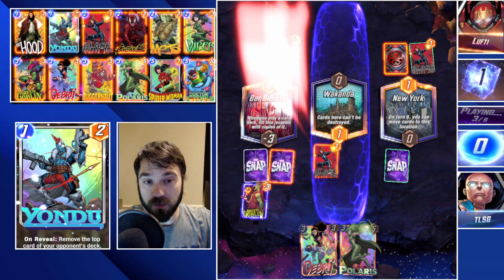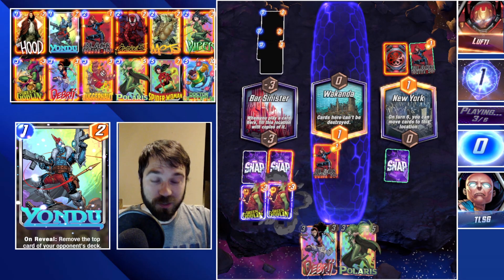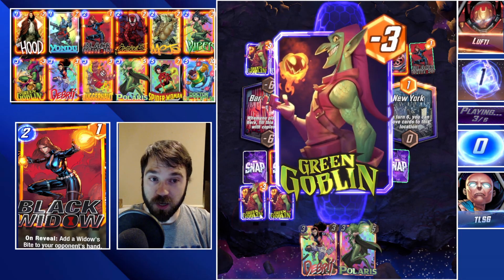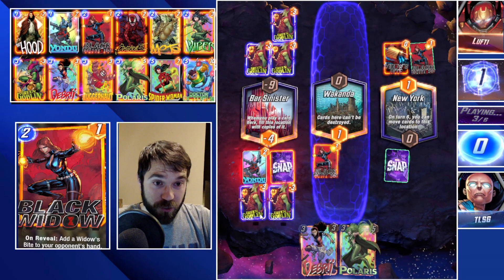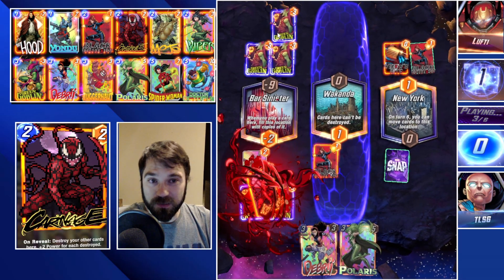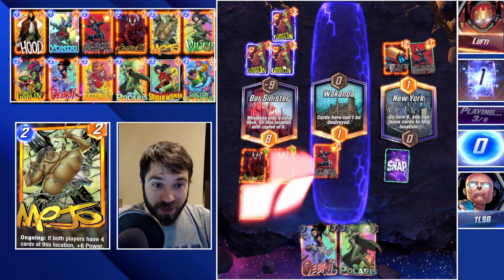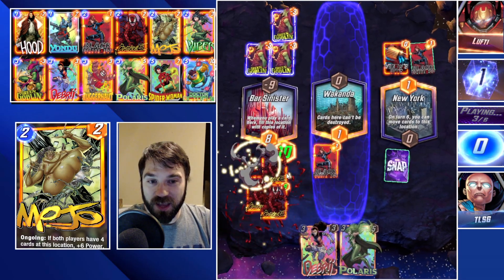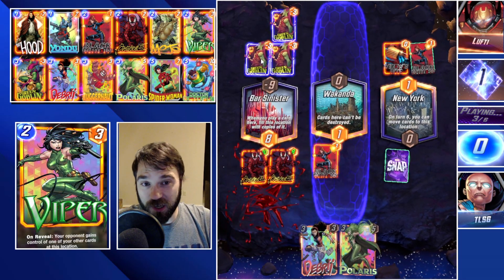It does look like they are sending us two Green Goblins, but the good thing is they're going to have three Green Goblins stuck on their side of the board. The way Green Goblin works, it sends one and then duplicates to fill up that side of the board. Since we already have two cards, it's only going to send us one and we're going to destroy that one. They're going to have negative nine power in Bar Sinister — that is the risk-reward of running Green Goblin. Now we're going to have a 10-power Carnage remaining on this lane, which is insane.